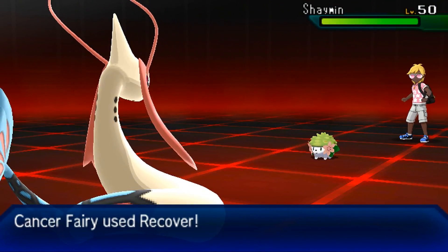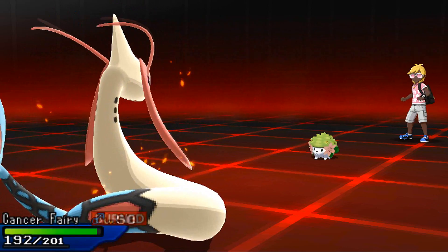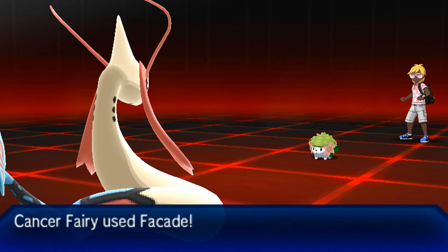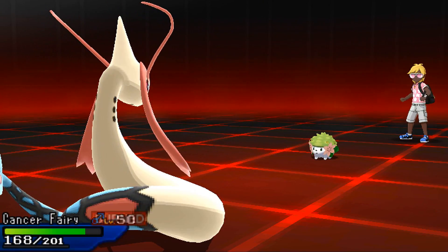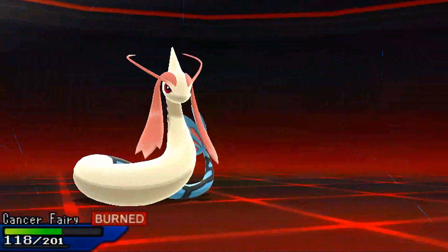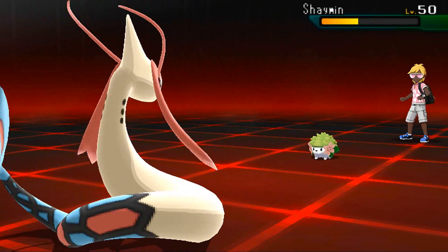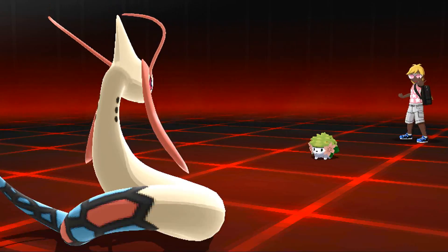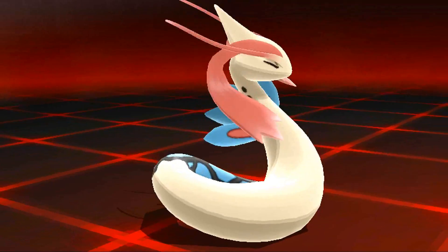My opponent's gonna bring in Shaymin, which is very bad for me because Shaymin can Dazzling Gleam you to death. At the very least we get the Recover off so we can live at least one Seed Flare and retaliate with my last move - Facade. My opponent goes for Seed Flare, and thankfully we skillfully dodge and hit with Facade. Facade ignores Attack drops from burn, so it still does decent damage at plus two. Seed Flare does a lot but we're able to live. Eventually Facade weakens Shaymin to the point where I feel I won't lose to it. But Seed Flare knocks out my Milotic - Milotic's done its job well.